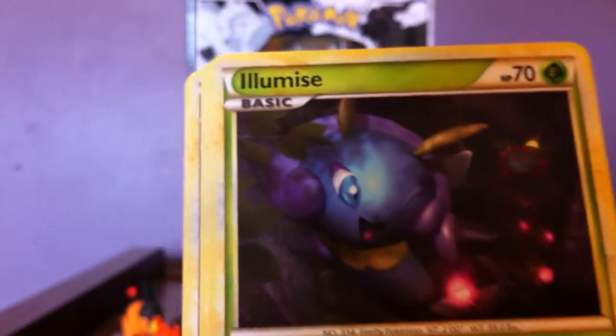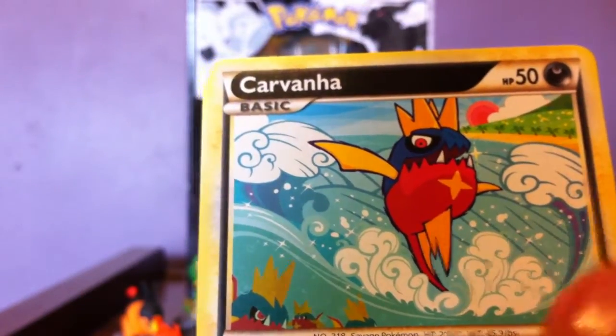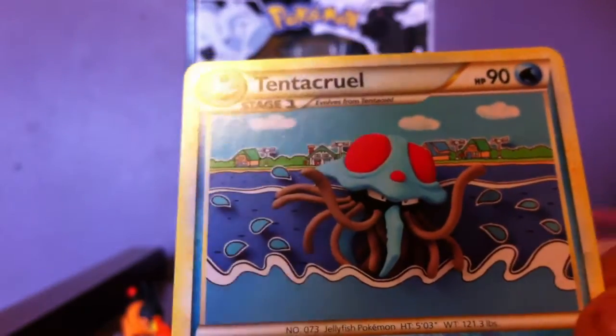Now for the next pack. You got Benonet, LMS, Keybone, Carnabomb, Chopit, Lickie Lickie, Magneton, Canberra, and Tentacral.